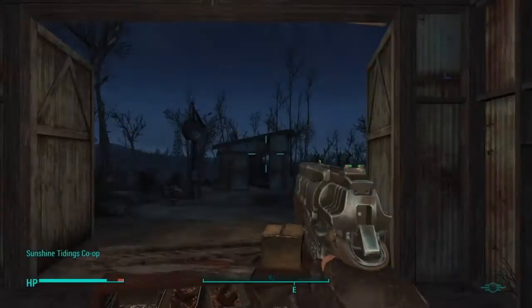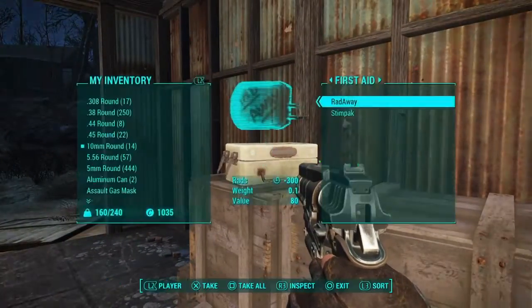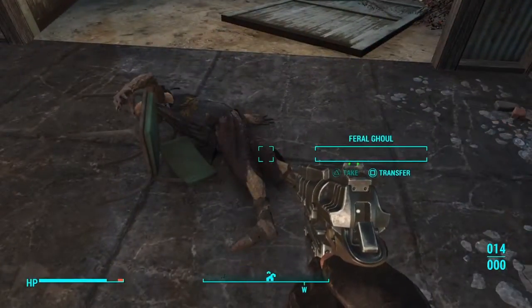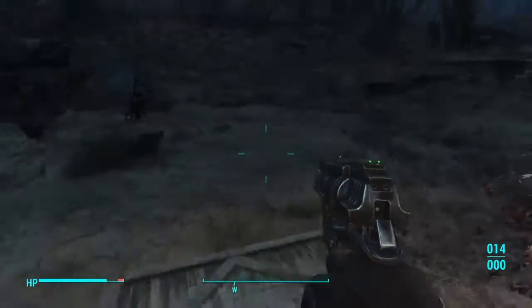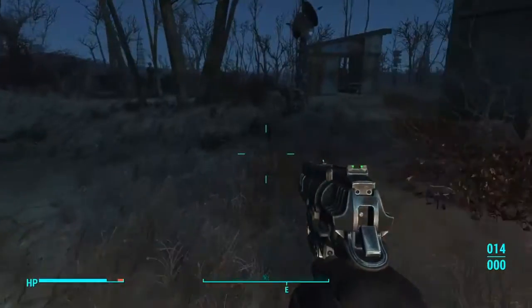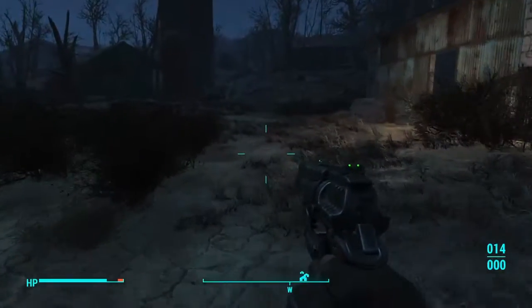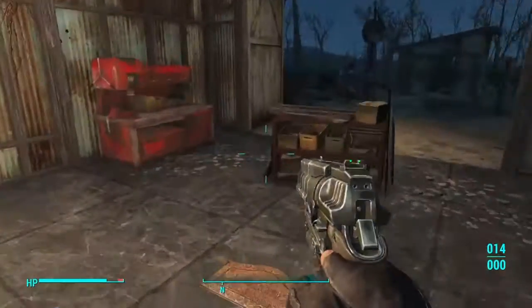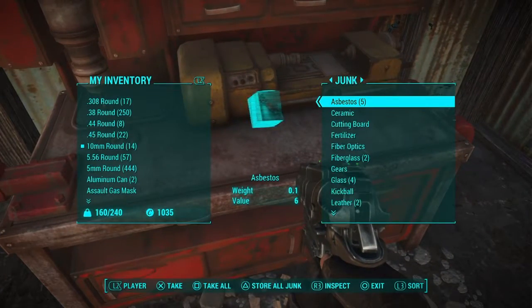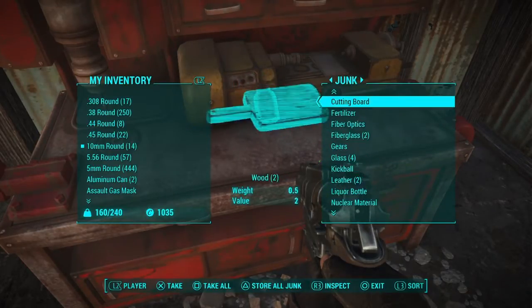Hearing noise. Feral ghoul! All right, let's see if we got anything. My back hurts. I don't see brahmin, so no fertilizer. Let's just check and see what's in here — junk, gears, leather, fiberglass.